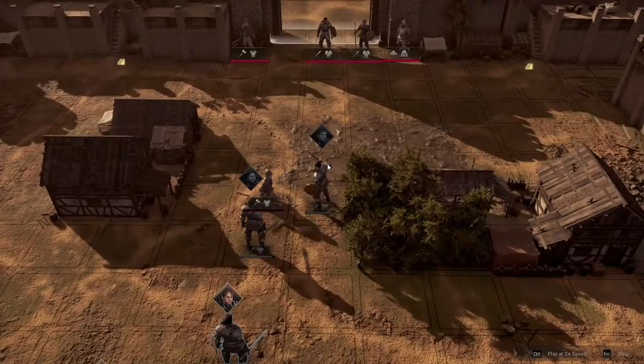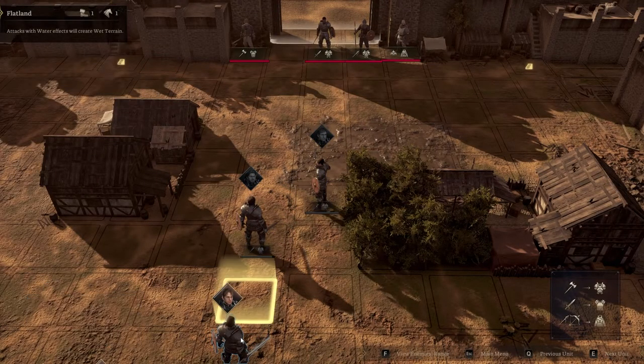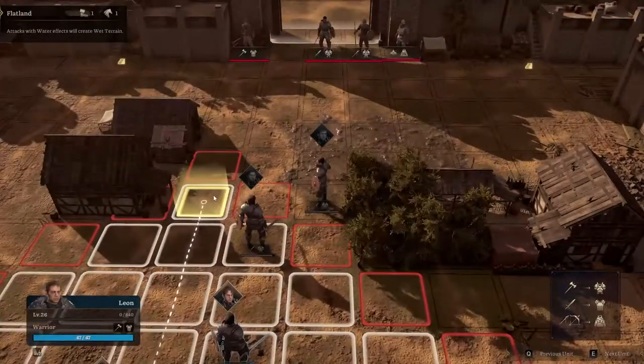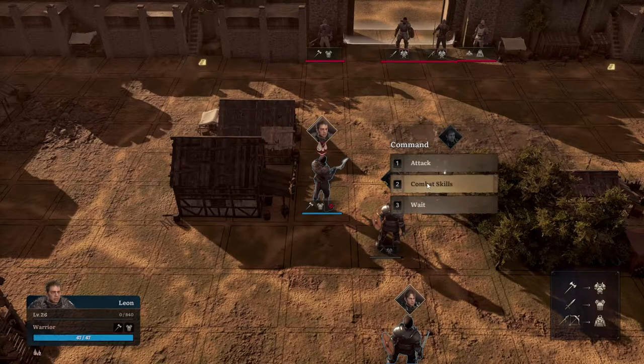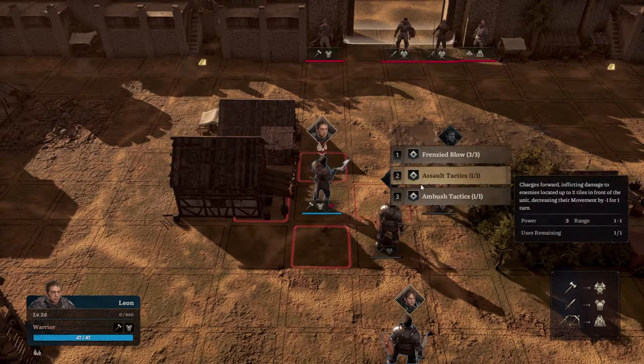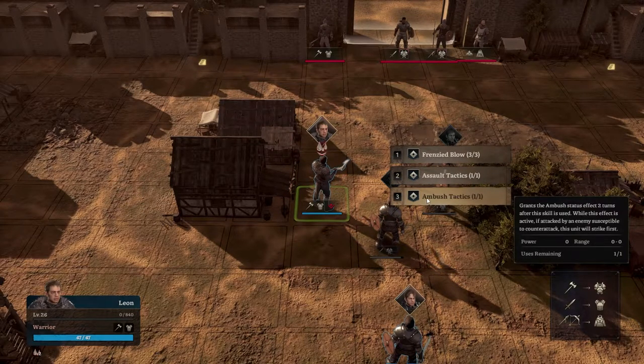Critical hit! We're on a roll. Let's get it done. So we have attack, combat skills, and wait. Combat skills include Frenzy Blow, Assault Tactics, and Ambush Tactics — you can only use these a certain number of times, so we gotta watch out for that. There's also a tab that tells you what our units are good against.